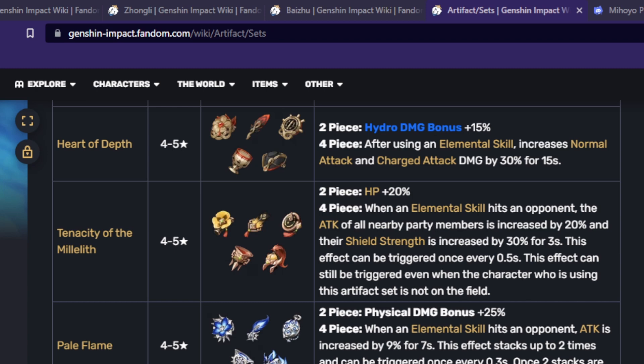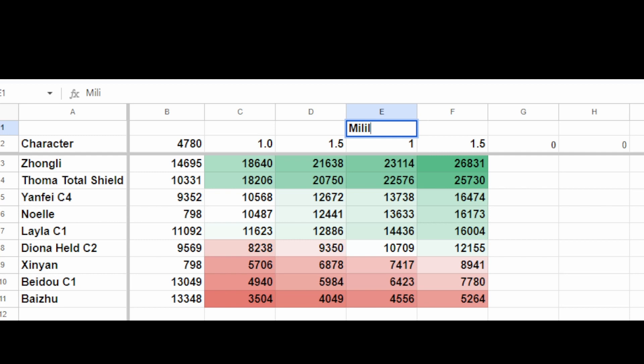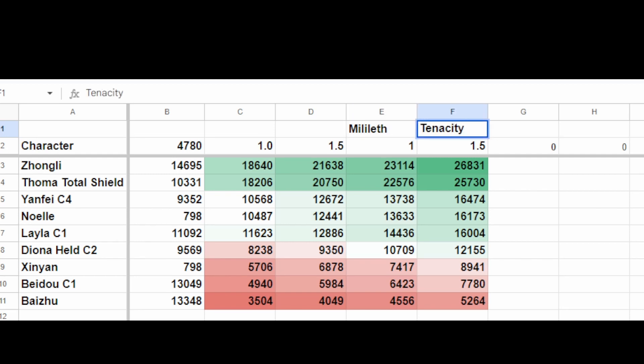All sources of shield strength are stacked additively. For example, if we have 30% from Tenacity and 35% from Retracing, we would have 65%. Some characters like Layla, Zhongli, and Thoma can provide 24% or 25% shield strength respectively — again, all added additively. But the shield strength is multiplied against the elemental bonus. So for Geo characters who have the 150% bonus against all elements, they will actually receive a mathematically slightly stronger effect from having shield strength than other characters. This has already been calculated in the math shown earlier, and I've included Thoma's, Zhongli's, and Layla's character-based shield strength already as well.